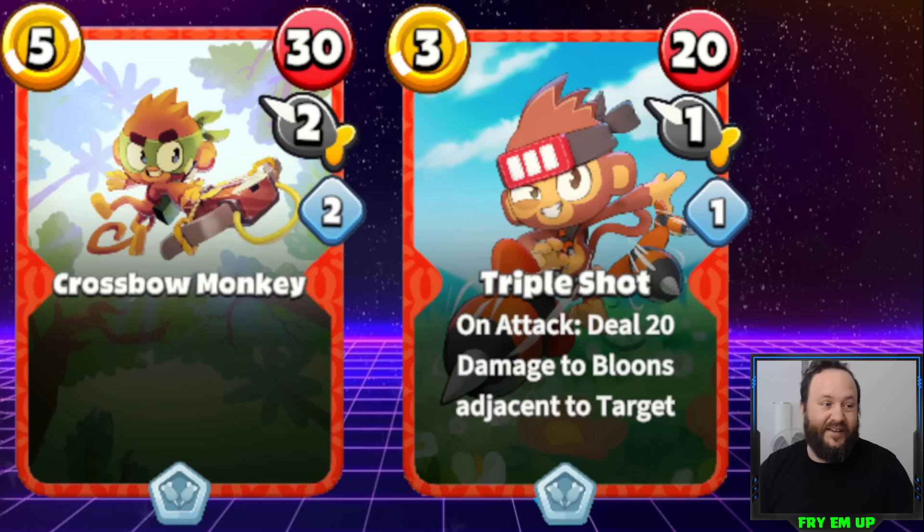Triple Shot can also do 60 if it's hitting three bloons. I really just don't think Crossbow Monkey is strong enough — I'd like this to either be cheaper or just a lot stronger. The game really does need a nice mid-range 5-gold monkey. Increasing its damage to maybe 40 or 50 with a little bit of slow reload time, I think, would give Crossbow Monkey a really smart place in the game.